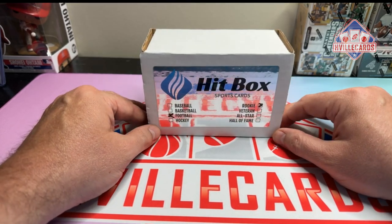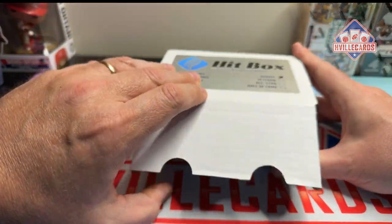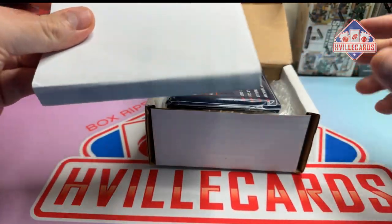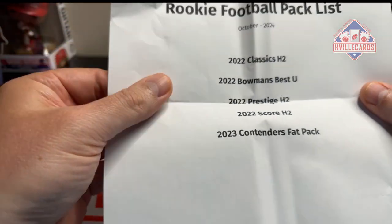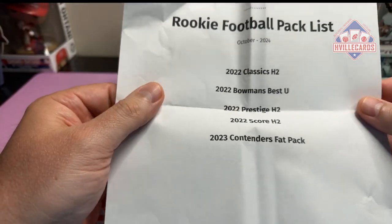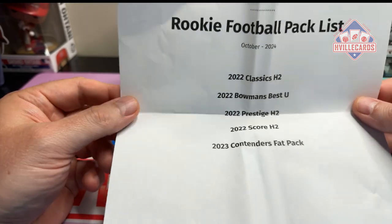This is the football rookie version. I get these twice a month and I enjoy them. I hope you do too. So let's see what we get this month. We get Classics H2, Bombing Best You Baby, Prestige H2, Score H2, Contenders Fat Pack.